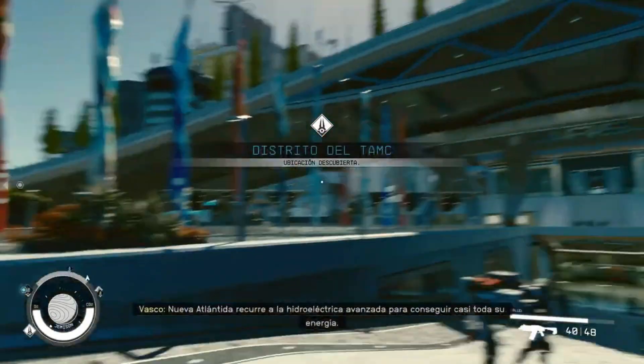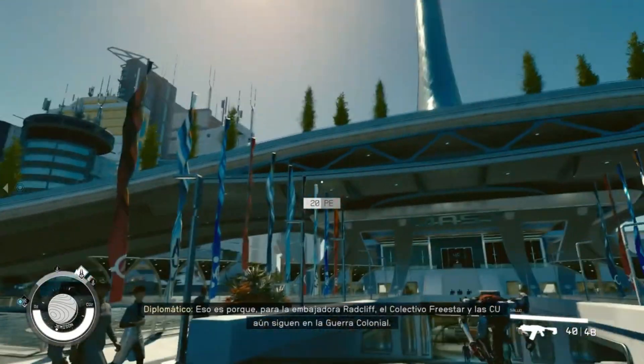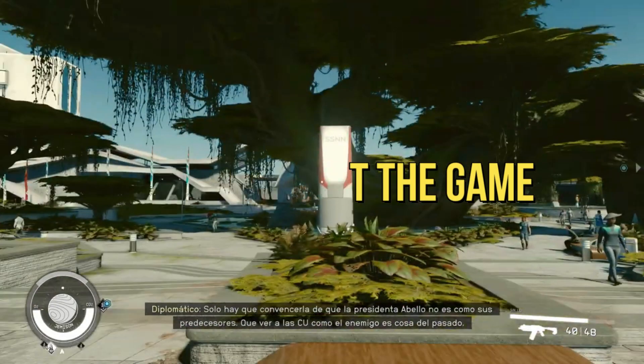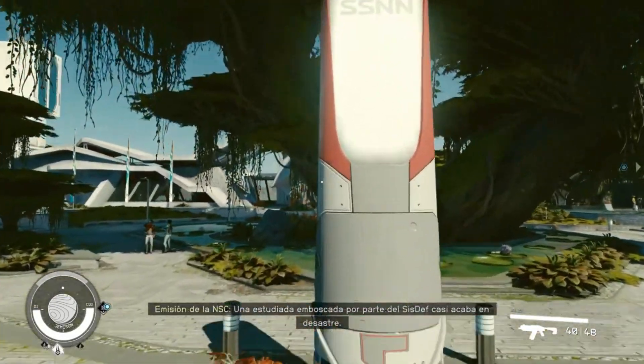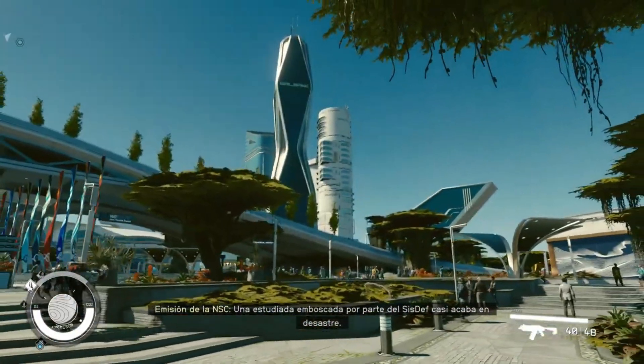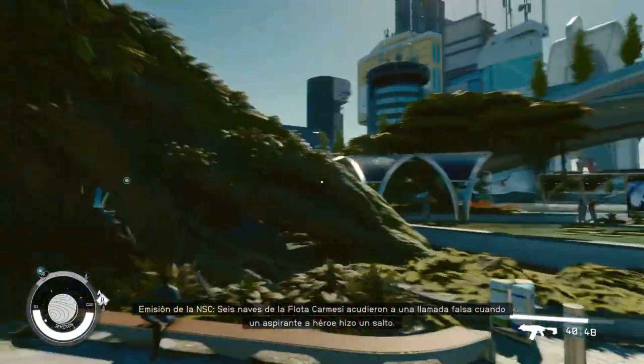First off, if you find yourself being unexpectedly kicked back to your desktop while exploring the universe, we've got some quick fixes for you. Number one: restart the game. Sometimes the simplest solution is the most effective. Restarting Starfield a couple of times might just do the trick. Many players have reported that a few restarts temporarily fix those pesky crashes.